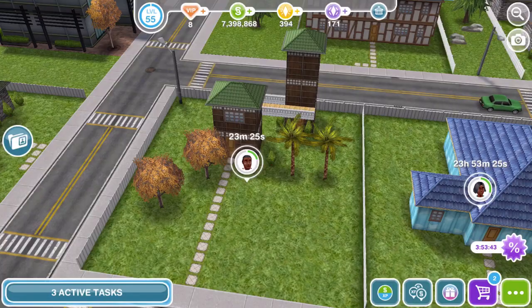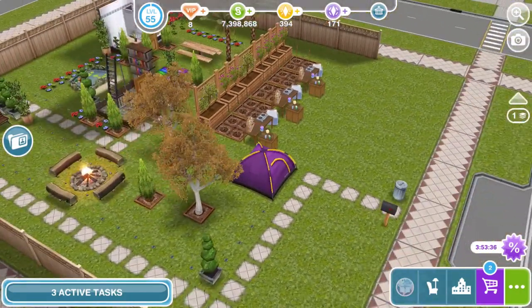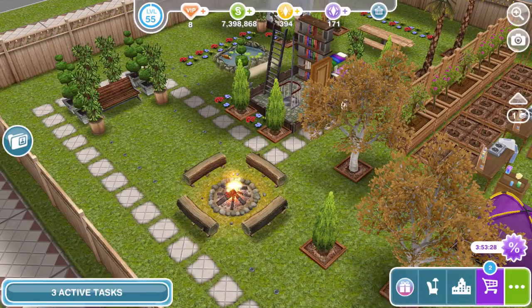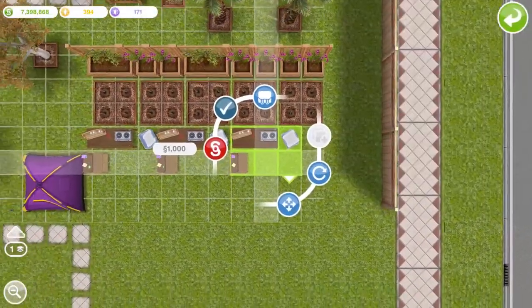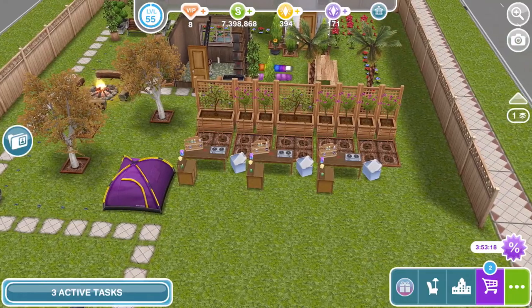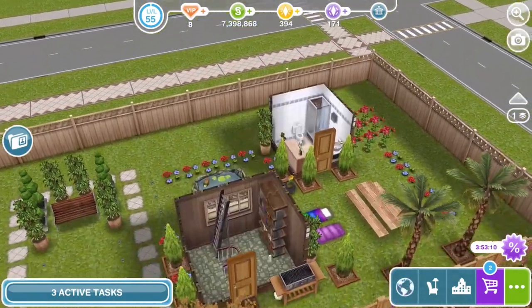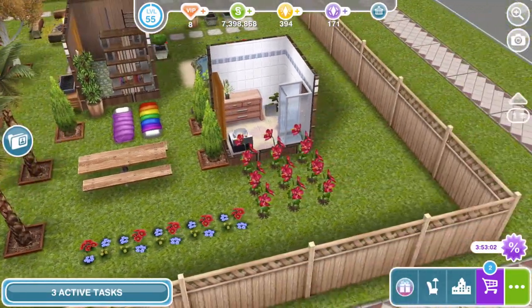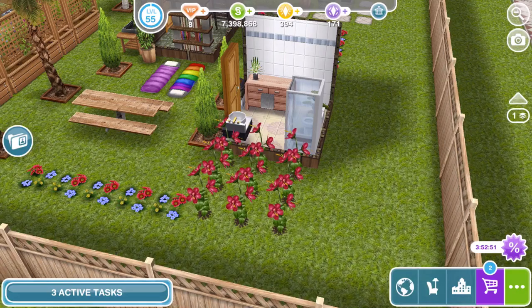The next house along here doesn't seem to have much going on either, but there's more than I thought — we've got the purple tent, which I never unlocked in my previous game save. We've got a camp, a campfire, and the storytellers hobby, which I never unlocked either. There are arts and crafts things here, some sleeping bags, and we've got the red flowers. That was one of the best things I got with this game save — the red items, like the red piano and red flowers. Amazing — I didn't have that in my previous game.